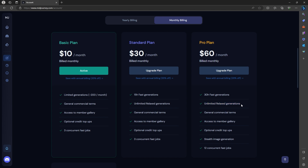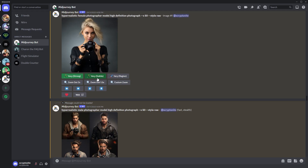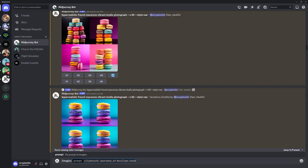What I took advantage of more was the 12 concurrent fast jobs. The only way for me to maximize the allocated 30 hours of fast generations is through concurrent fast jobs. You can also take advantage of this if you are utilizing variations, zoom out, repeats, and permutations.